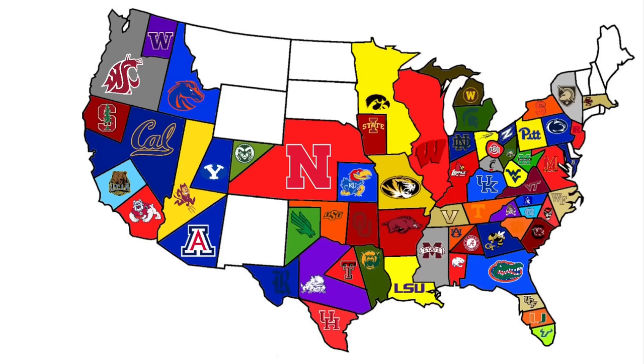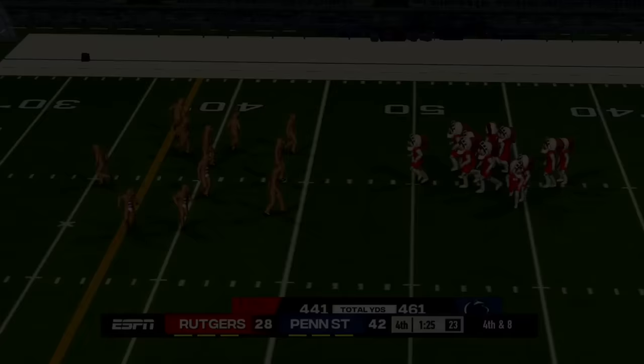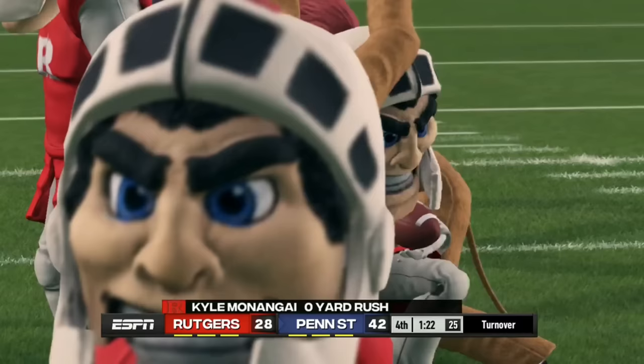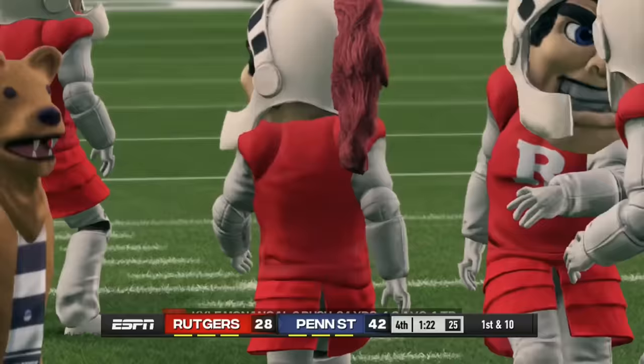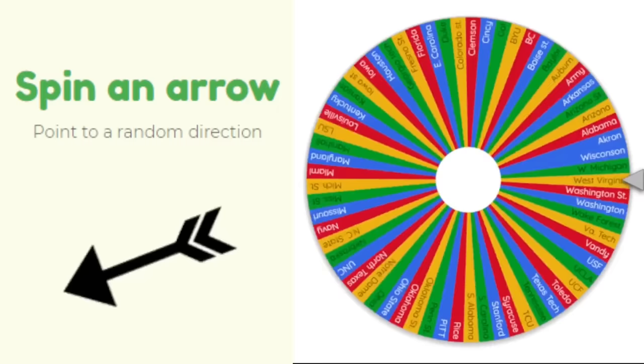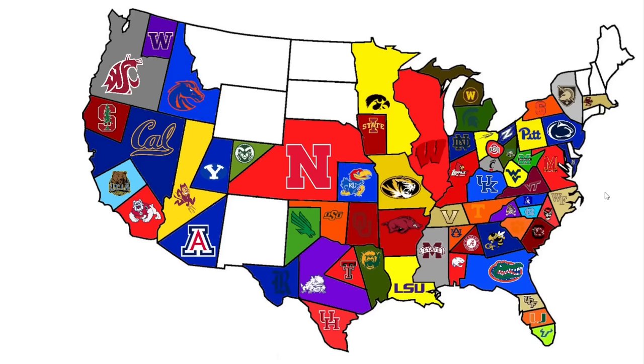Rutgers heads west to face Penn State. Penn State leads by 14 with a minute-thirty left, and Rutgers faces fourth and eight around midfield. They run a halfback draw and turn it over — Penn State survives at home. Another team down.